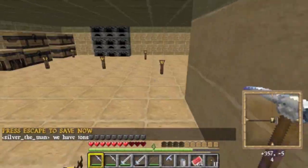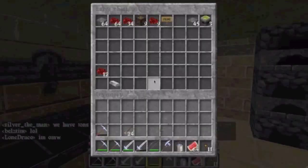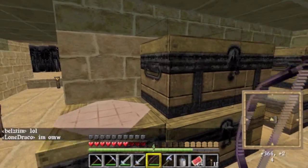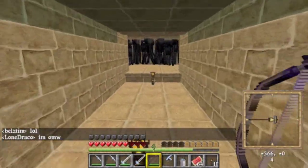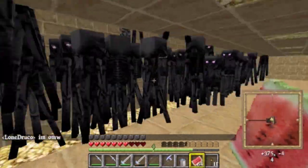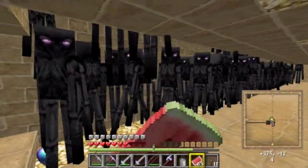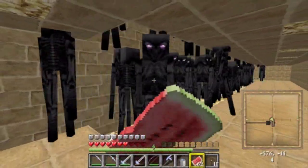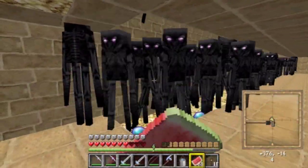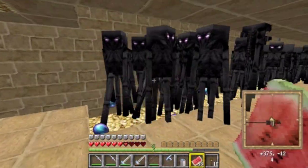There's an enchantment table right here, and a bunch of random supplies in here. And then here's the part I was wanting to show you — Enderman everywhere.